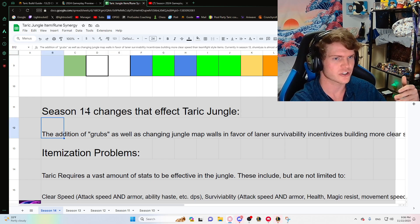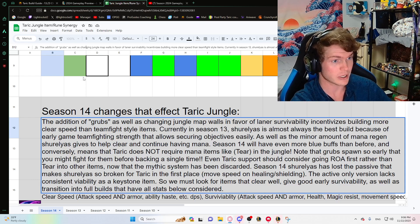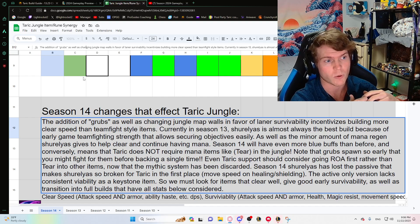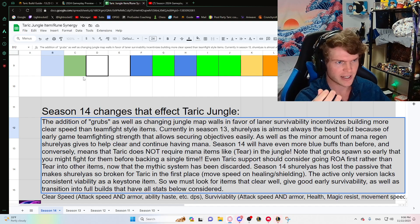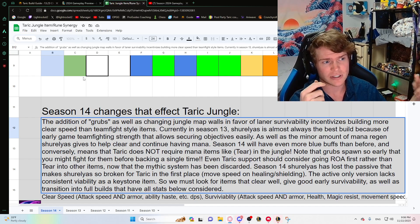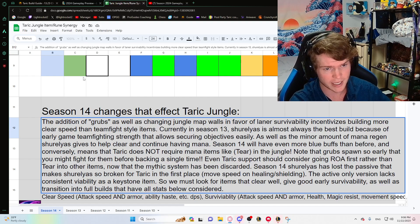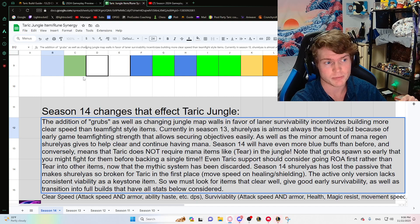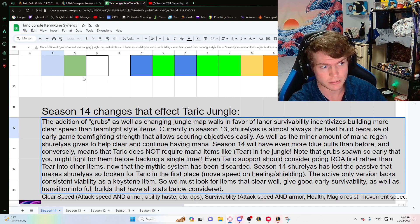The Season 14 changes that affect Taric in the jungle: they've added these new Grubs that spawn in the Herald pit at five minutes. Now that there are more objectives to clear and lanes have different wall changes that make them effectively harder to gank, this incentivizes junglers to clear more and gank less. This means we need to spec into more clear-style items rather than team-fight style items.